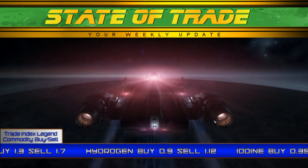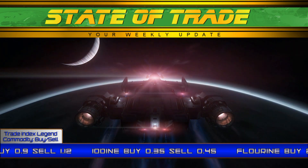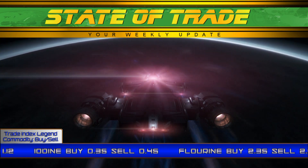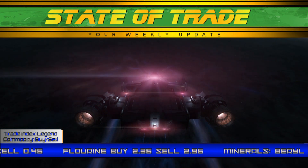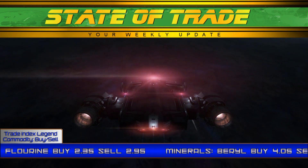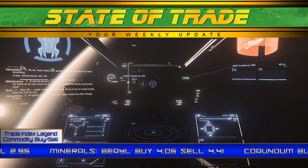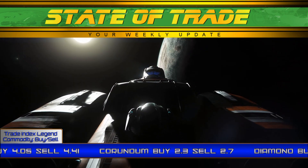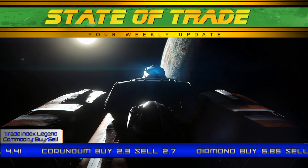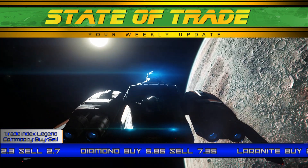And now for this week's IAE expanded forecast. The economy will face additional strain with a surge in new players and free ships to try out. Until the Free Fly is over, expect irregularities in commonly hauled commodities. Laranite will be more scarce than usual. Pay close attention on November 25th, as all players will have access to the Mantis. November 27th will give players access to the Freelancer Max and Starfarer, so small haulers can try out expanded cargo capacity on this day.